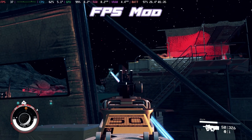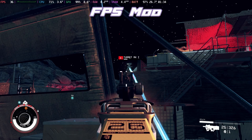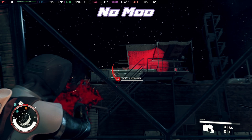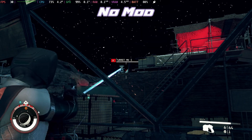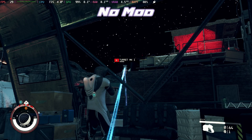With the FPS mod you can see we're getting a lot less dynamic resolution, especially in this firefight, and we're sticking above 30 frames per second most of the time. Whereas with no mod on the standard version, it was really struggling to hold 30 frames per second, and you can really see the pixelation in those turret laser beams.